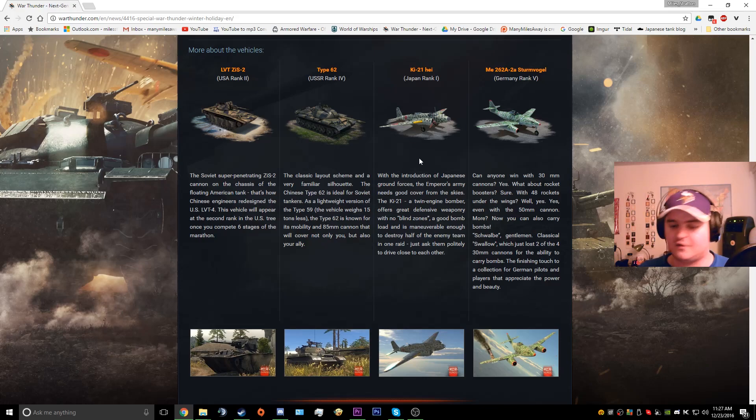The Ki-21 — I don't really know that much about it, but I imagine it's quite a rare vehicle. The way they're marketing this is as a good ground attacker, offering great defensive weaponry with no blind zones, a good bomb load, and maneuverable enough to destroy half the enemy team in one raid. It looks like the Ki-21 is going to be one of those twin-engine ground attackers that we were really hoping the Japanese would start getting. Unfortunately, I can't say I approve of it only being a collectible aircraft — they should have introduced it as an early premium.